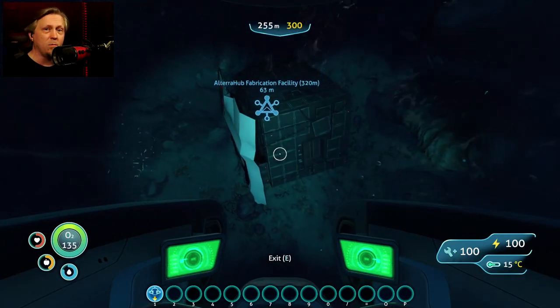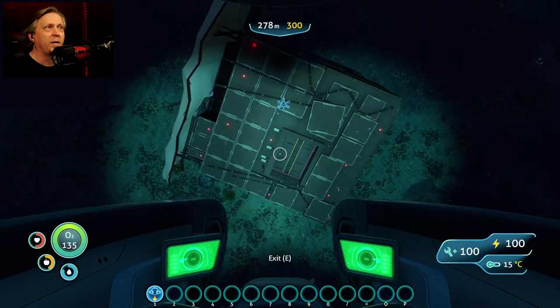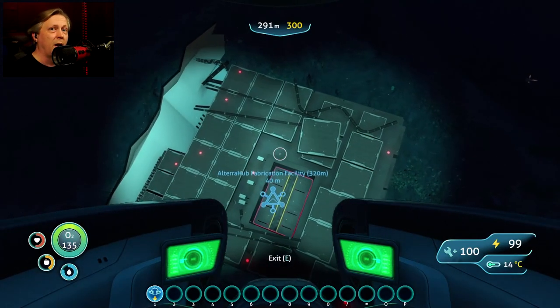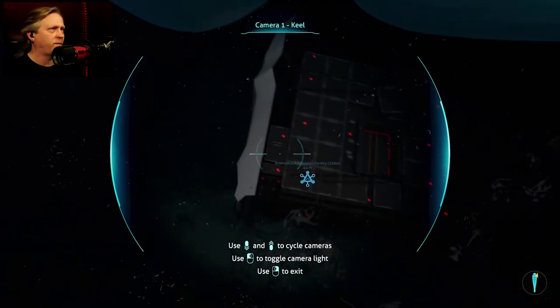The Sea Glide won't reach all the way down on its own, but while you're getting set up you can fix the Aurora. In the Sea Moth bay in the Aurora you'll find the hull upgrade Mark One — the depth upgrade Mark One — which gets you up to 300 meters. So you can actually park right outside the facility.